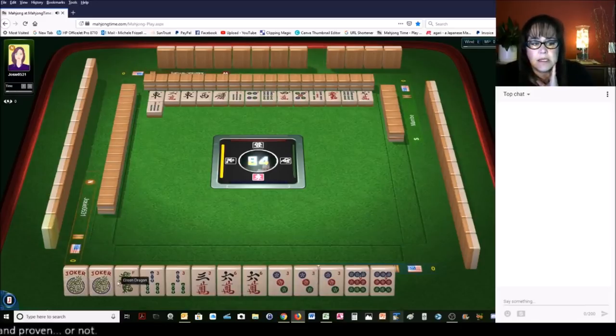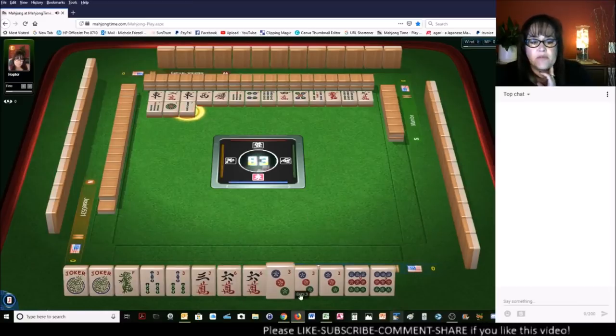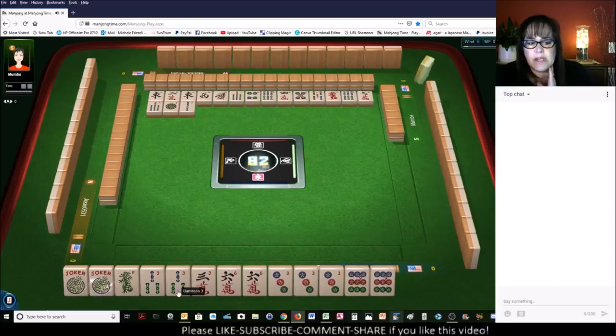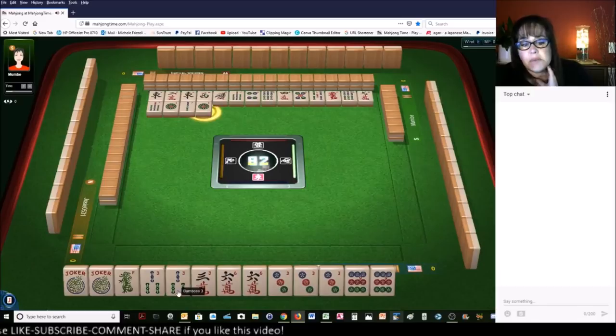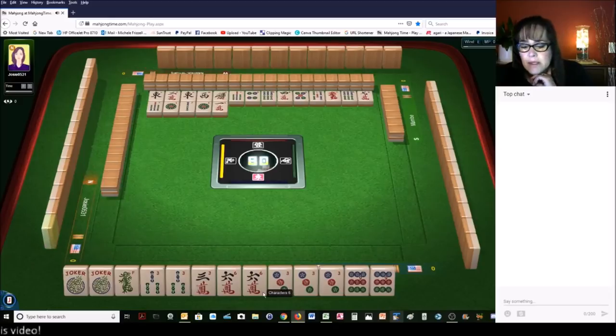Seven bamboos. We're in between three, six, nine and like numbers with threes. Two bamboos. If we played the three, six, nine knitted, we'd have to throw away a pair of threes. If we played like numbers with threes, we'd have to throw away two pair. So I think probably the second from the bottom under three, six, nine is a pretty good option.